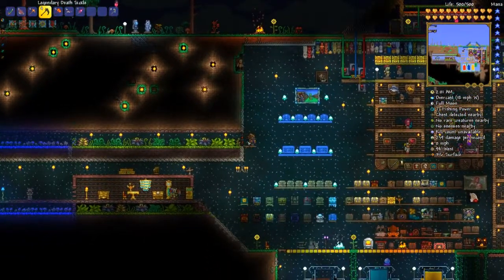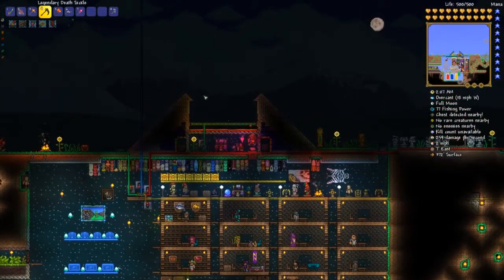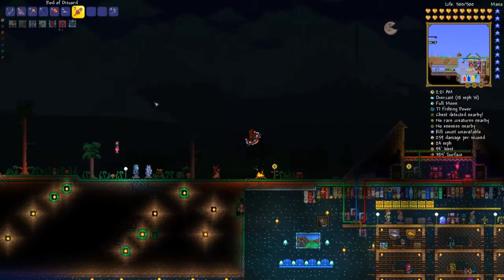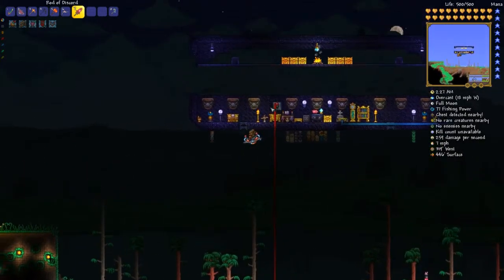I went ahead and closed the door on that. I made it bigger — made it out of Martian block stone and Sun stone, or Sun block. This is where we hunt our pirates and other mob invasions.